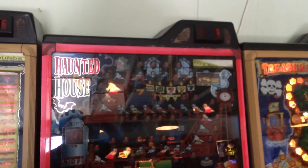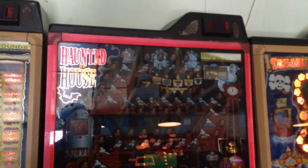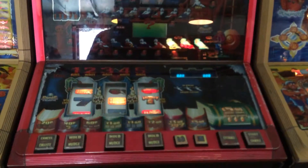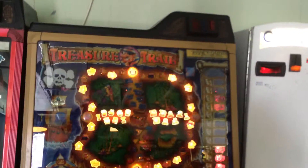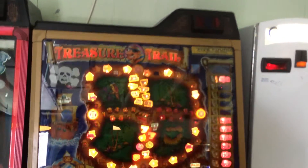We got another Holder House — it's a £5 jackpot. It has to go round the board before Buster gets you. We got another Treasure Trail, also a £5 jackpot. It has to go round the board before it loses. You have to get the numbers up before you go on.